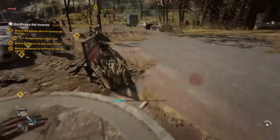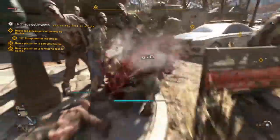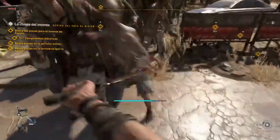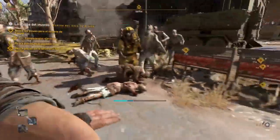Dying Light 2 was launched in early February 2022 and has already sold over 5 million copies in its first month of availability. Techland has been dedicated to providing post-launch content for the game, and the Gut Feeling Update is one of the major updates they've planned for its players.